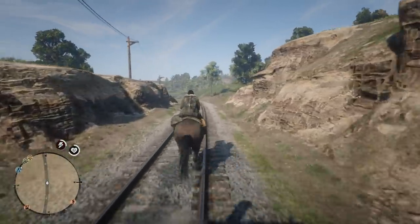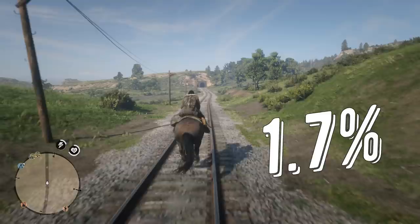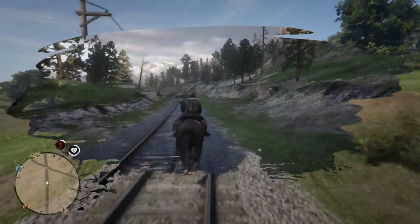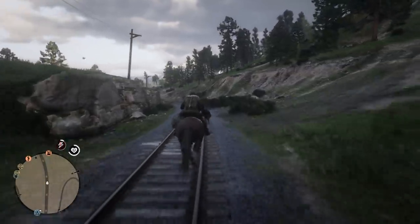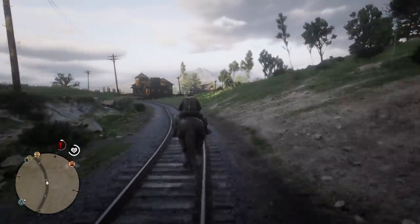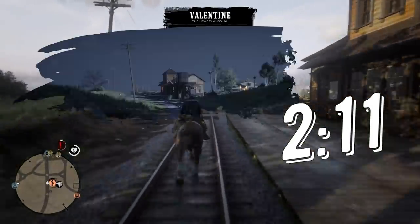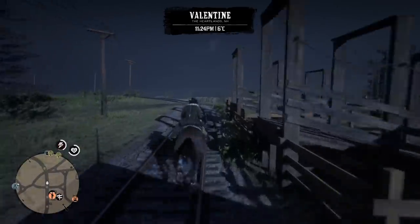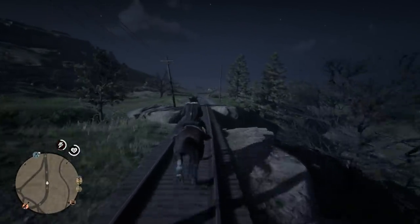I've made two tests on different roads and found out that on a 60-second distance there is a 1-second difference, which equals to 1.7% real speed difference — just as expected from a three speed bar difference. I also compared the Delgado saddle, which has two bars in speed, with the Nacogdoches saddle, which has three bars. Riding the railroad from Emerald Station to Valentine Station, Delgado took 2 minutes 11 seconds and Nacogdoches took 2 minutes 10 seconds. So a difference in one bar leads to only 0.7% in real speed — for saddles it works exactly the same as for horses.